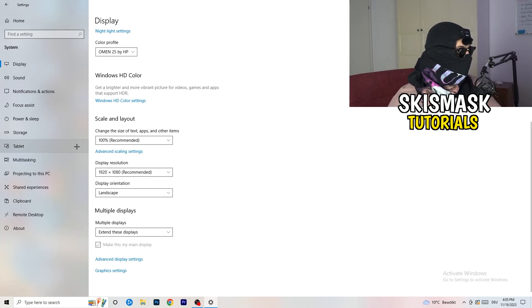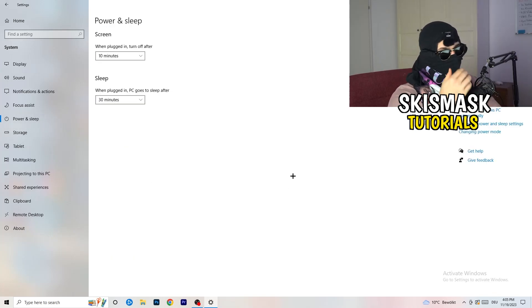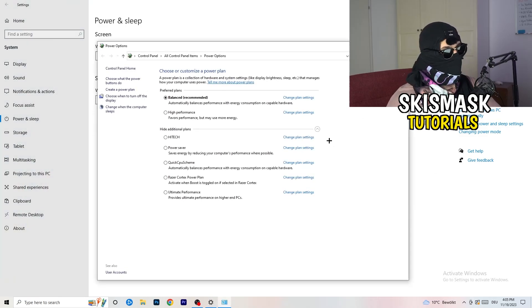Next, go to Power and Sleep in Settings. The basic options here don't really help much, so go to Additional Power Settings on the right-hand side. Click the small arrow to expand all available power plans. For me, Balanced works best, but some PCs are different. Check High Performance, Balanced, and Power Saver — test each one and stick with whichever gives you the best performance.